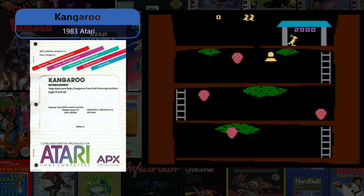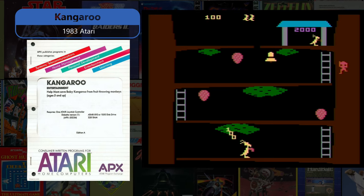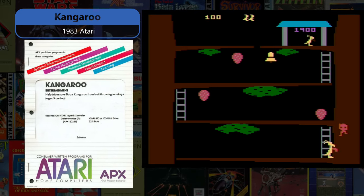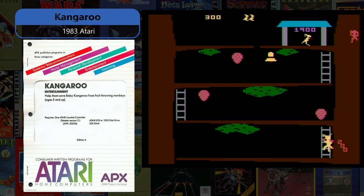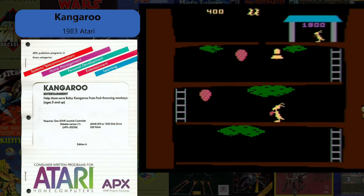Kangaroo from 1983 by Atari is a GCC port of the Donkey Kong-like Kangaroo arcade game that originally was released on the 5200, then released on the Atari 8-bits in the Atari Program Exchange and finally as a bonafide cartridge release for the Atari 8-bit computers.